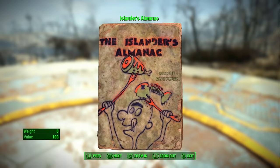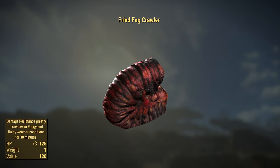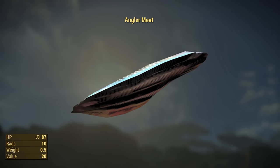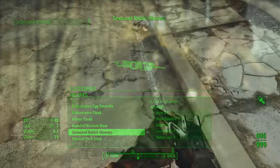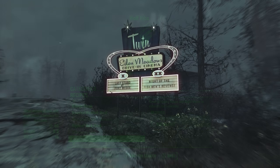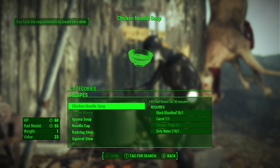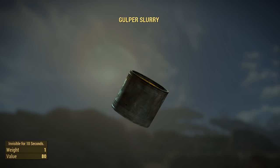With new animals also comes new recipes. Fried fog crawlers greatly increase damage resistance in foggy and rainy conditions. Grilled hermit crab adds plus two to strength and endurance. Poached angler adds 15 AP and reduced fall damage. Seasoned rabbit skewers adds one to luck. Wolf ribs gives a small accuracy bonus and also night vision for five minutes. Chicken noodle soup gives you 55 rad resist, and Golpa slurry makes you invisible for 10 seconds.